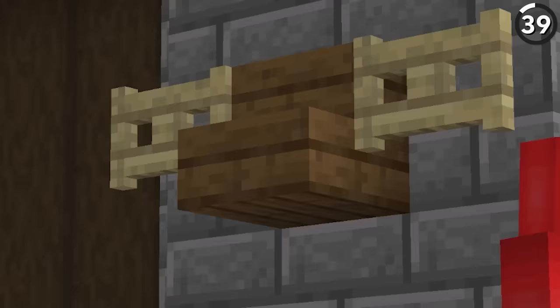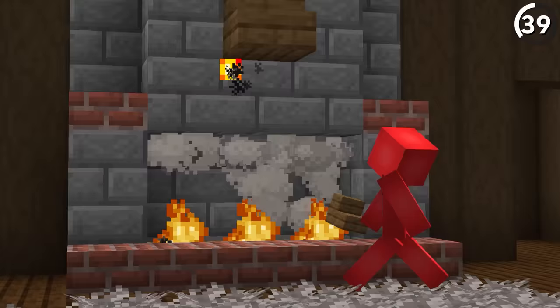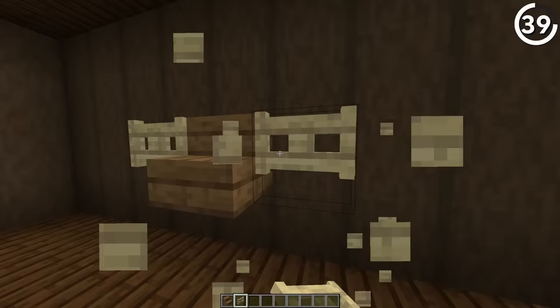No animals were harmed in the making of this hack, but it sure looks like they were. Even though there's no moose in Minecraft, by using just a simple stair and some closed fence gates, we can make it look as if we mounted the mob's head right on top of our wall — so we can take after Gaston and use antlers in all our decorating.